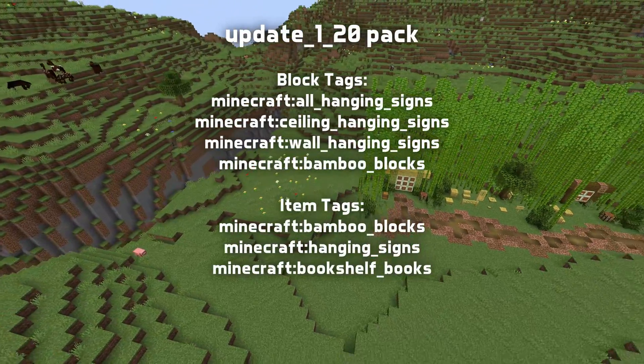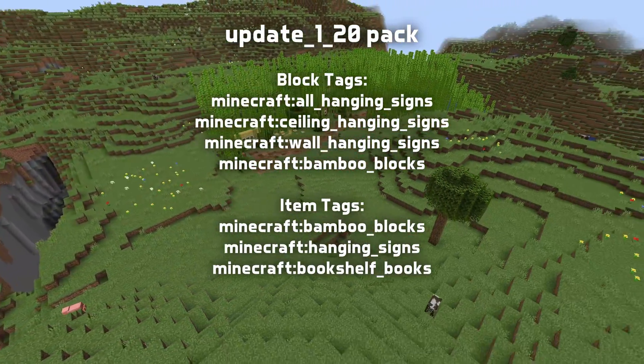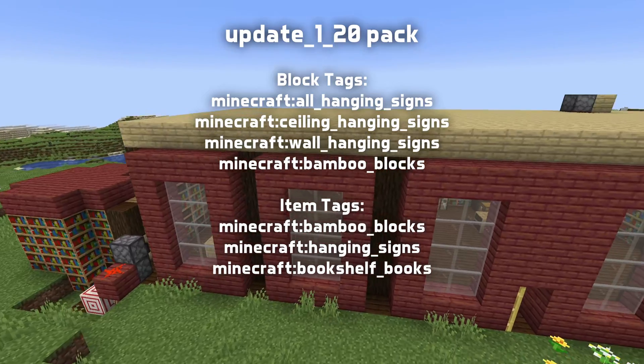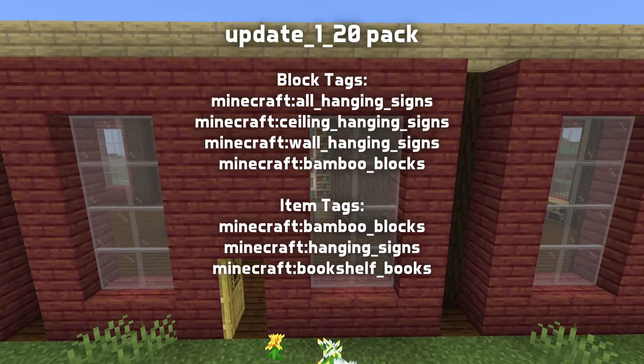There are also some added tags inside the update 1.20 built-in datapack. Four block tags: all hanging signs, ceiling hanging signs, wall hanging signs, and bamboo blocks. And three item tags: bamboo blocks, hanging signs, and bookshelf books.